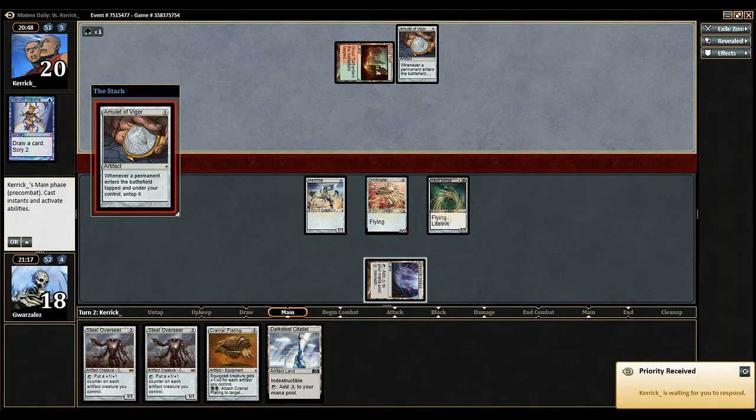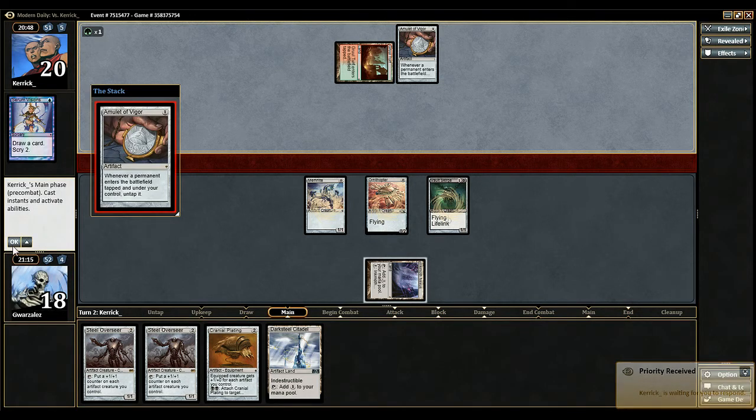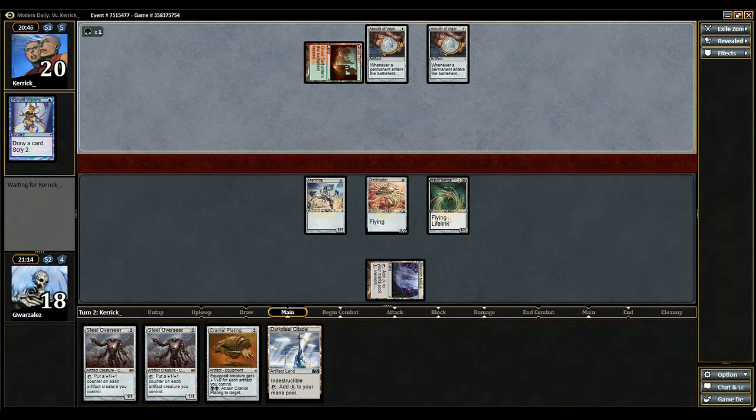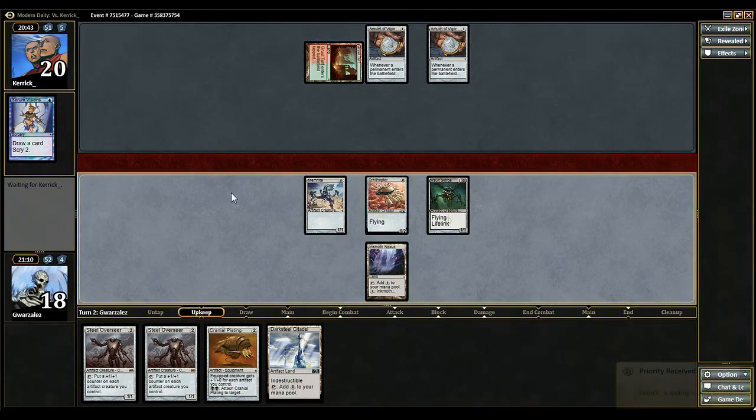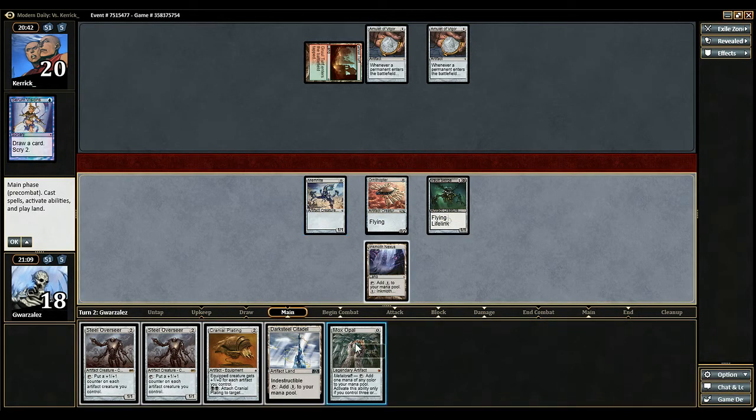Another Amulet of Vigor — does that do anything extra for him? I'm honestly not sure. Mox Opal — great draw.